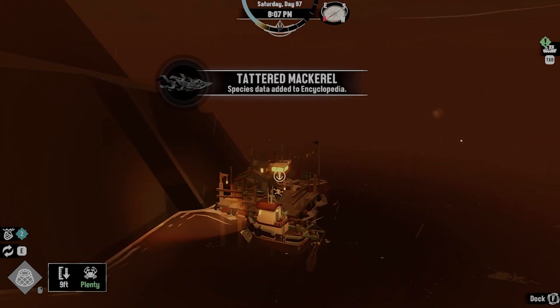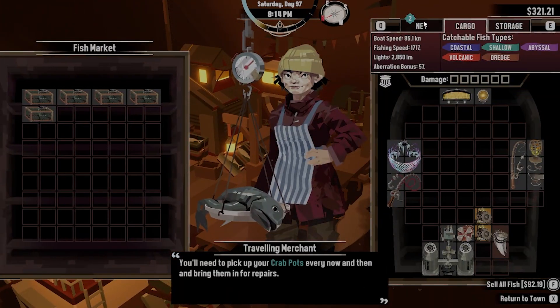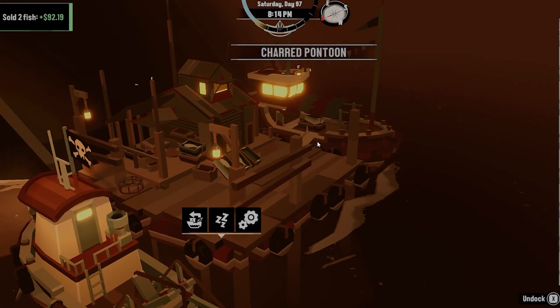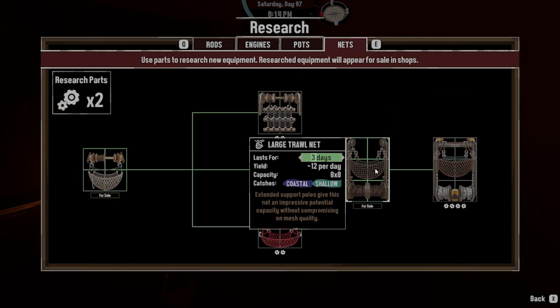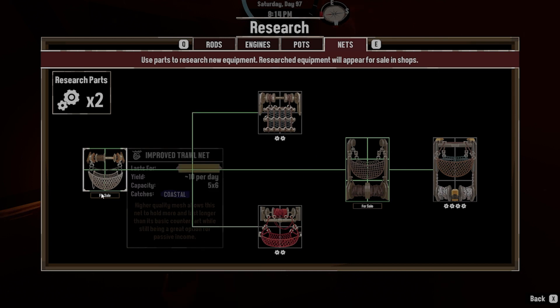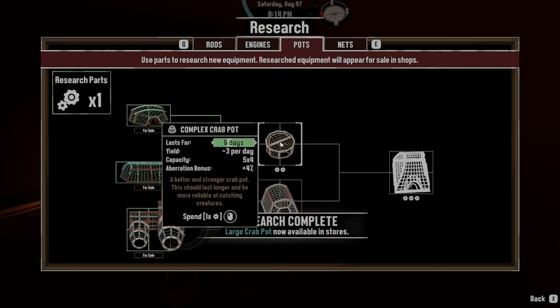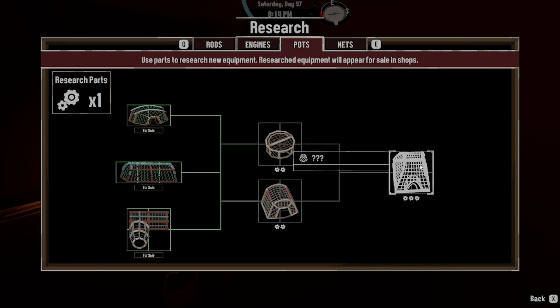Let's do our research - tattered mackerel we got. Let's go ahead and sell him off. 67 bucks, I'll take it. Alright, research. So we started with the pots - that lets us catch 18 fish per day. I like that. But what can we do here with the pots? We'll do that one. Last for six days, you only get three per day. This one lasts for six days, you get two to three per day. We need to research them all anyway.